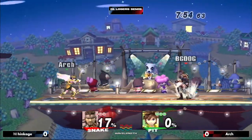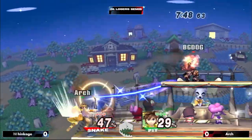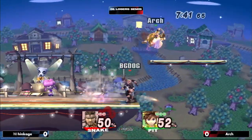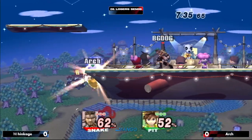And look at him already locking it down. Hinkage versus Ark. It's a very interesting game plan because neither of these characters really wants to box in the traditional sense. Pit is more of a mid-range character, and then Snake — he's either very up close hitting his big powerful buttons, or he's hucking grenades at you and trying to set up that DACUS.